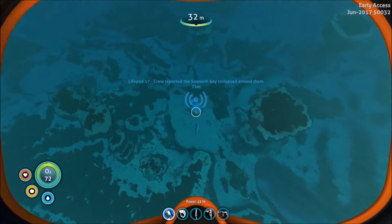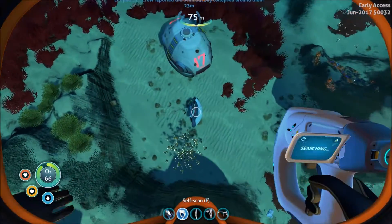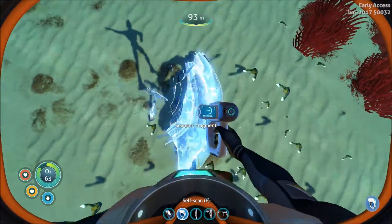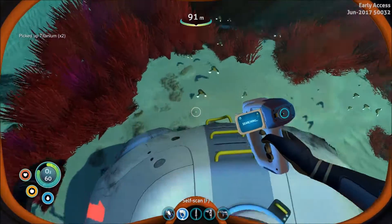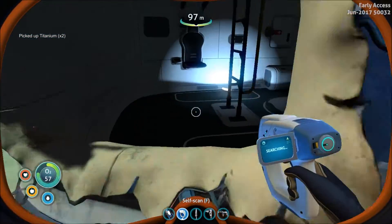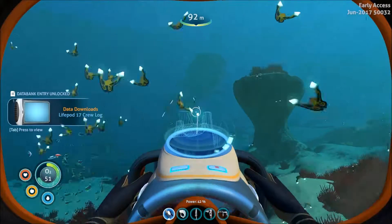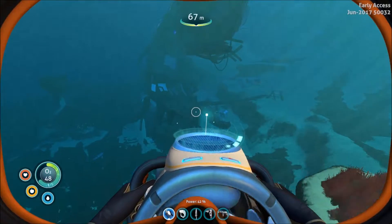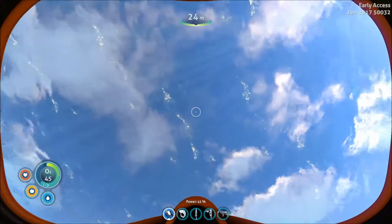There's Pod 17 - we've got another Seamoth fragment which I've already got the Seamoth blueprint for, but I'll take the materials. Let's head in here and see what we've got - just a PDA, no technology here. Oh, there's the wreck, that's what I was looking for. Something's there - let's go up and grab some air. I love that view, I'm gonna take a screenshot.